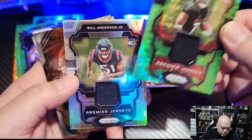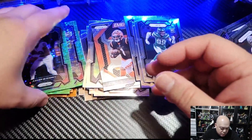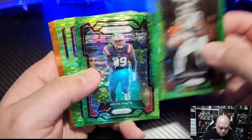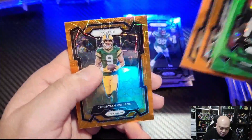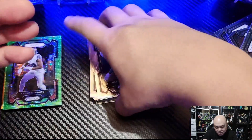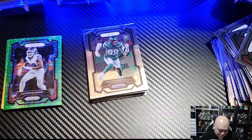Will Anderson Jr. from the blaster was the other mem. For greens we got McKinney, White, Branch, Dillon, van Ness, DJ Moore, Israel, Payne, and Watson. Not the greatest on the color, but nonetheless really happy with how this went — I've seen worse boxes. Happy to grab two Strouds. Have a great one, hit that like and sub, take care!